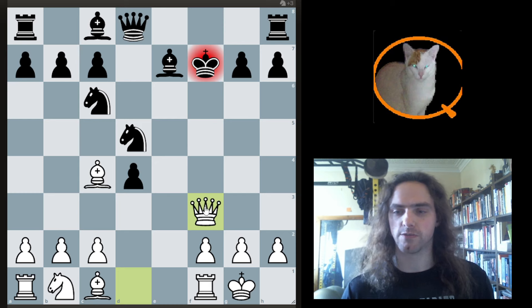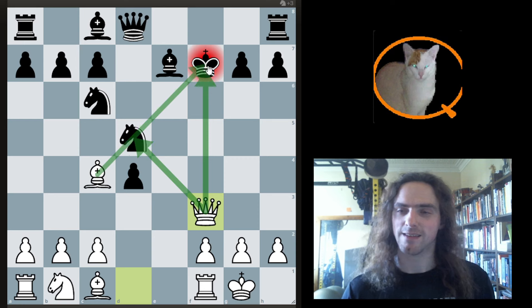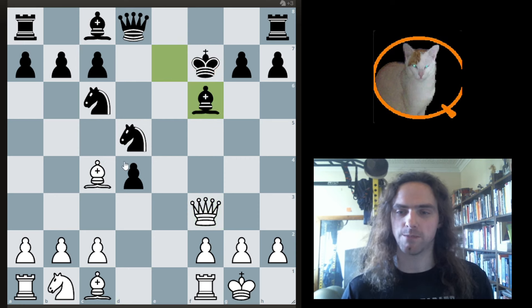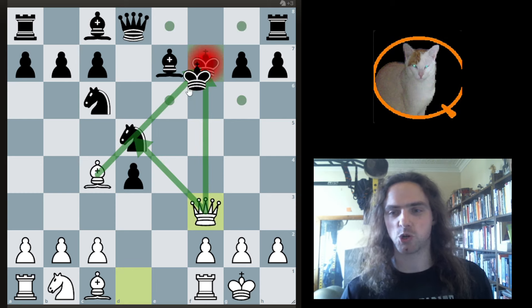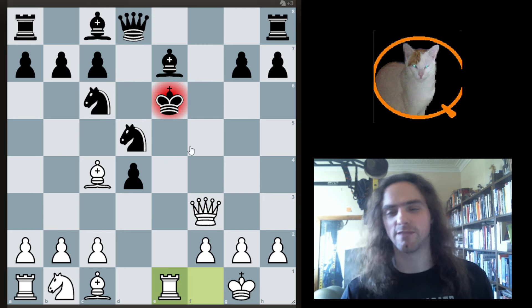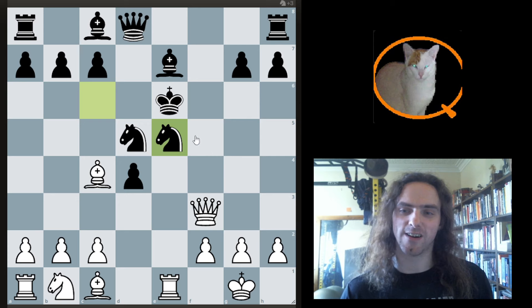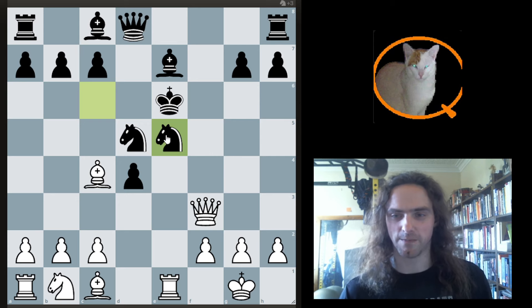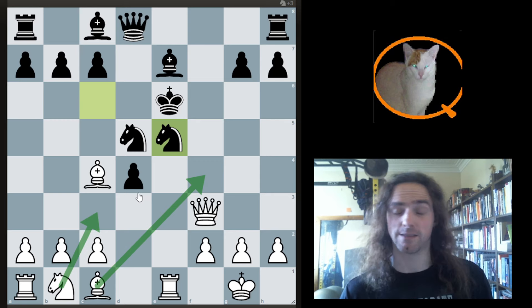After takes, queen goes to f3, attacking the knight, attacking the king. The knight's pinned, so it can't move. If you try and block with the bishop, well, you've just lost that knight, and your king is going to be attacked the rest of the game — that's not very good. And if you try and move in, you're defending the knight, but open e-file, and you've got checkmate here. Or you can try and hang on with some knight goes to e5, but again, we've got some bishop f4. There's even some funny lines where you play knight c3 just to bring your other rook in faster. And black should not survive this — in fact, black is completely lost.